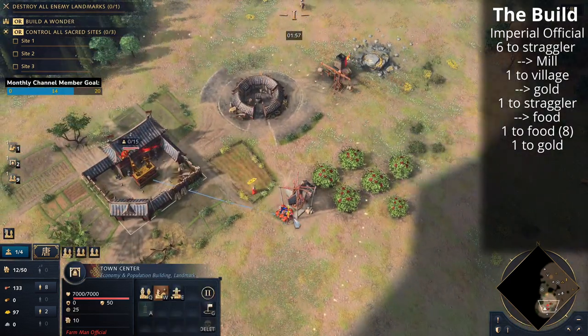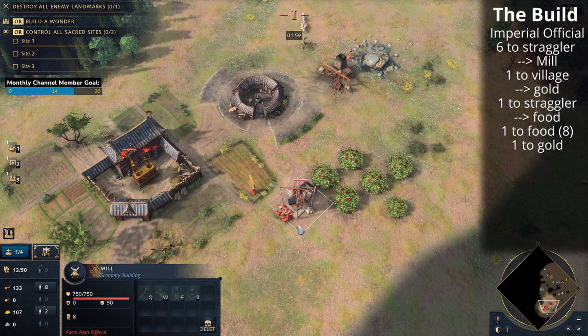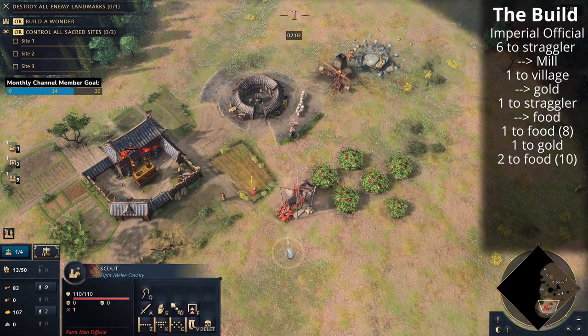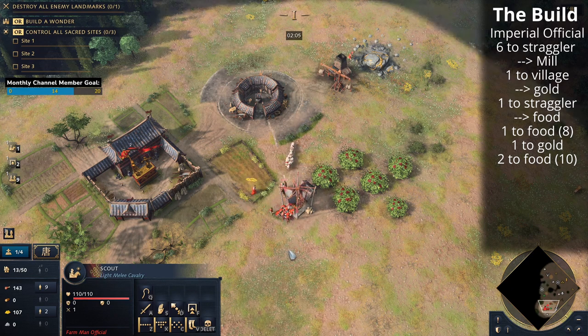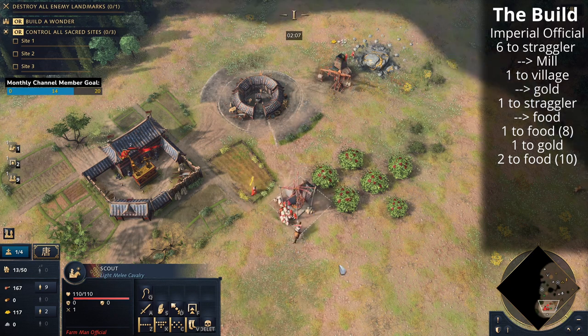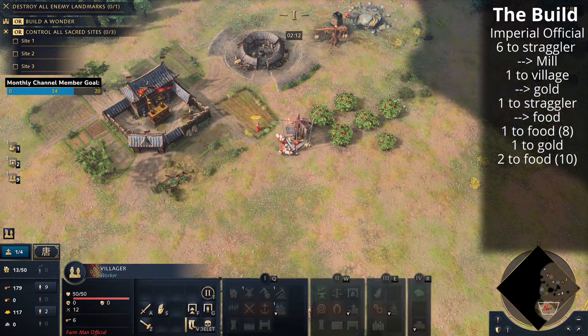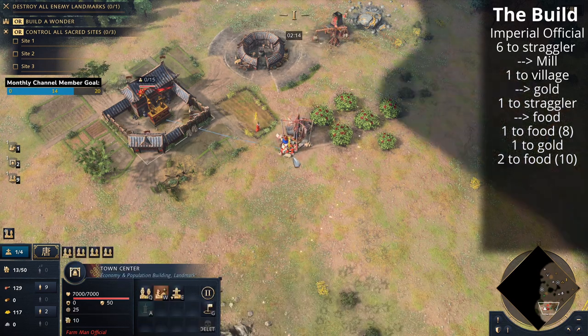Now that we've got two on gold we're going to send the next two villagers to food to make ten on food in total. We'll drop off the sheep and scout out and about again. We're going to control group one villager off of food to build the Barbican of the Sun.